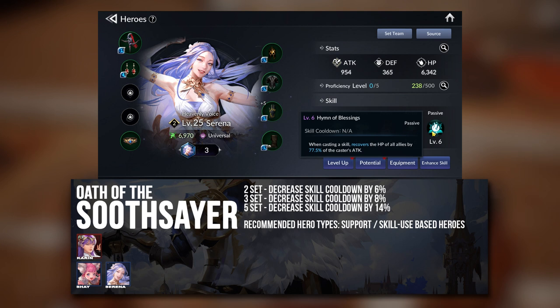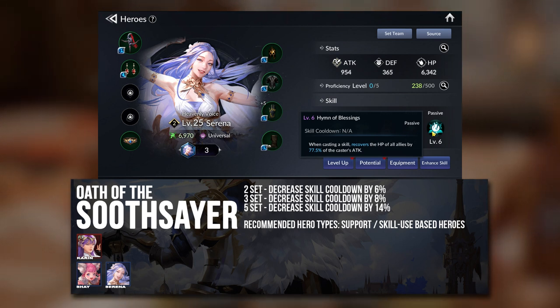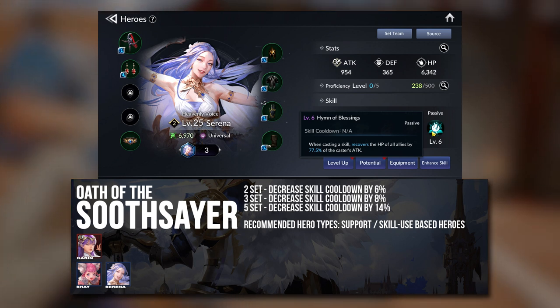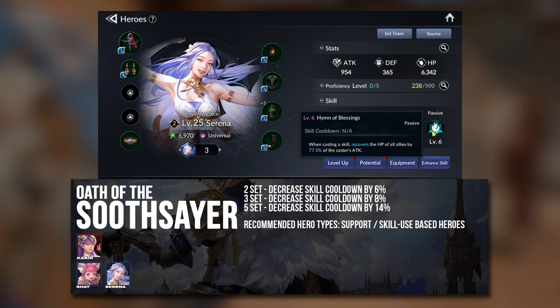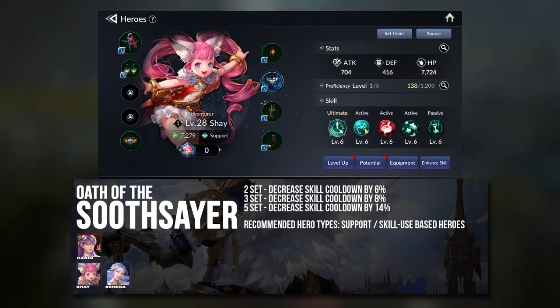Serena, on the other hand, doesn't exactly use her skills to heal directly, but every time she uses a skill, she does heal your team. So it's even better for her to have this set so she will constantly heal your team much more efficiently.